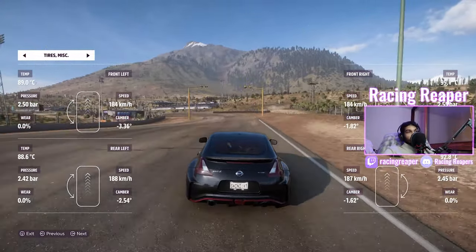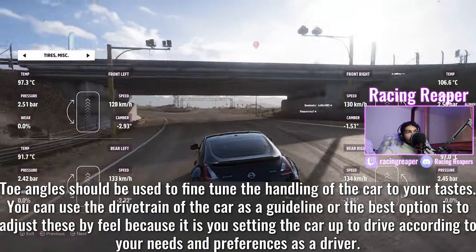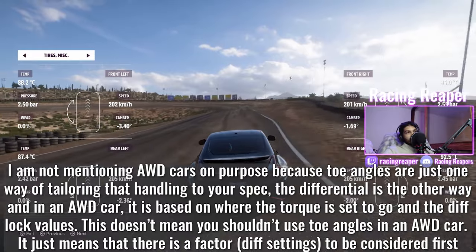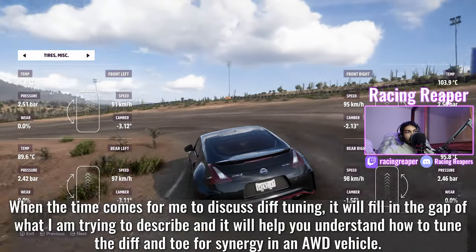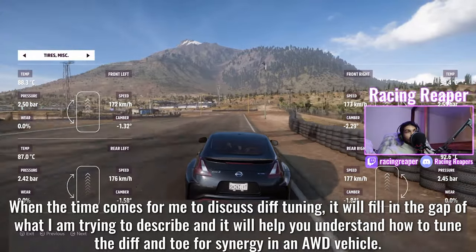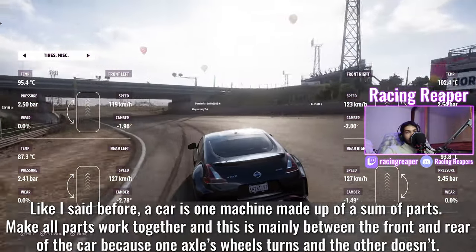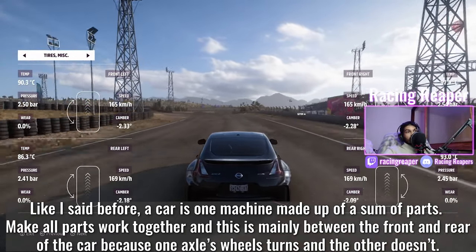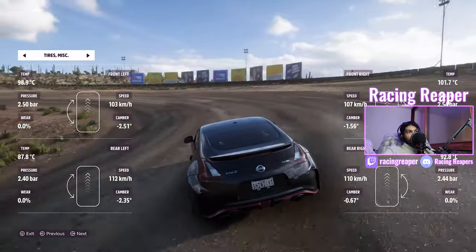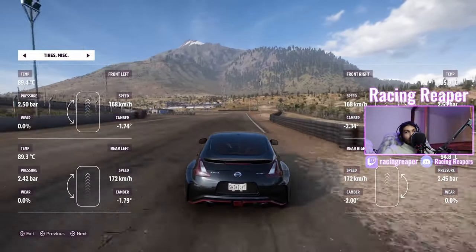Your caster angle can also be adjusted based on the feeling you want from the car — remember it gives you sharper cornering effectiveness and improved high-speed stability. For toe angles, use the drivetrain as a guideline: a rear-wheel-drive car generally has more oversteer, a front-wheel-drive car generally has understeer — adjust accordingly. If you introduce too much toe in on the rear and the car starts to understeer, compensate by introducing some toe out on the front. This works the same for front-wheel-drive and all-wheel-drive cars.